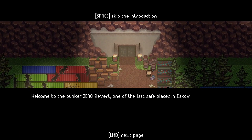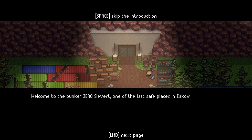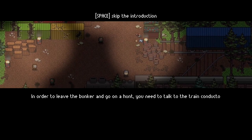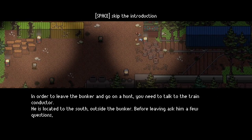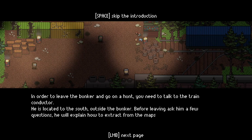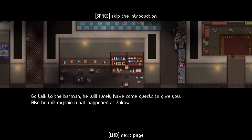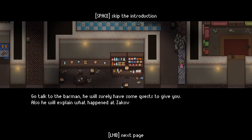Welcome to the bunker, Zero Sievert - one of the last safe places in Zakhov. In this place you'll be able to accept new missions, trade with vendors, and manage your equipment. Before you go out on a hunt, I suggest you explore the bunker. In order to leave and go on a hunt, you need to talk to the train conductor - he's located south, outside the bunker. He will explain how to extract from the maps. Talk to the barman - he will surely have some quests and will explain what happened at Zakhov.